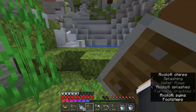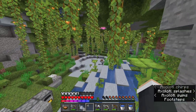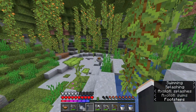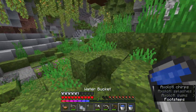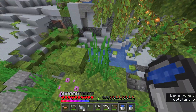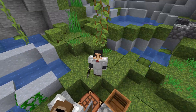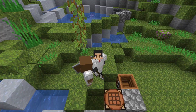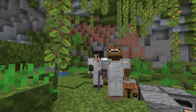Axolotl! How's our farm going? Have we found any tropical fish yet? No. You need to bucket the tropical fish when you find them, and then right-click them to the axolotls. Okay guys, that's the end of this video. We will see you in the next one. Thanks for watching, see ya next time!